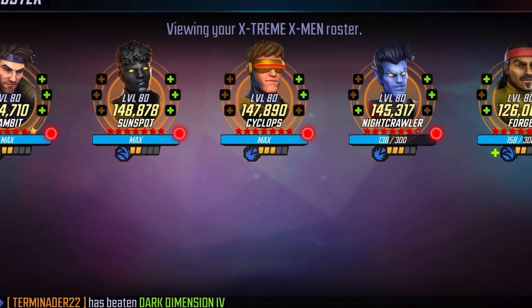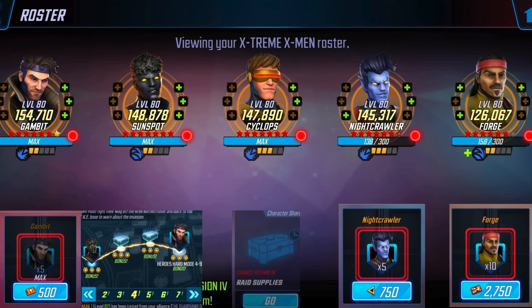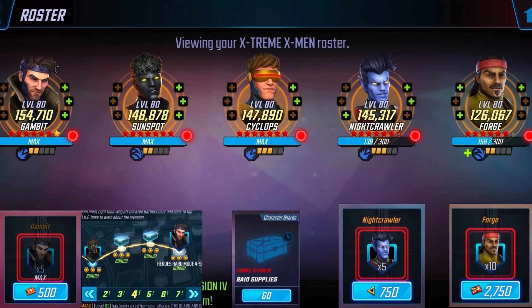Our tenth character will be the collective Extreme X-Men. If you know you're not going to be able to get Old Man Logan, or if you weren't able to get the Spider Society, then the Extreme X-Men is what you should pivot to — they're all available free to play. You can get Gambit in the Arena Store and also on a node at Heroes Hard 4-9. Sunspot is at Heroes Hard 4-6. Cyclops is in the Raid Store. Nightcrawler is in the Crucible Store. And Forge is in the War Store. But for the rest of us, let's get that Old Man Logan.